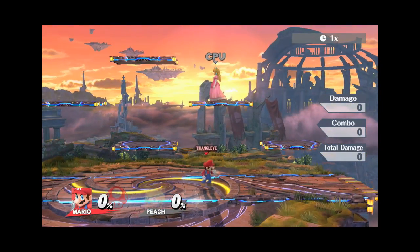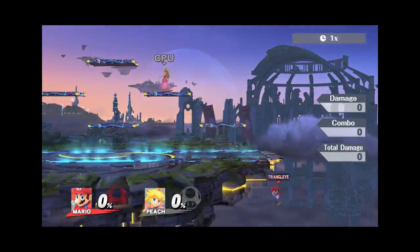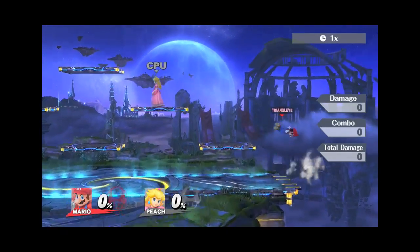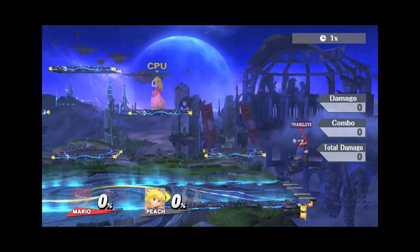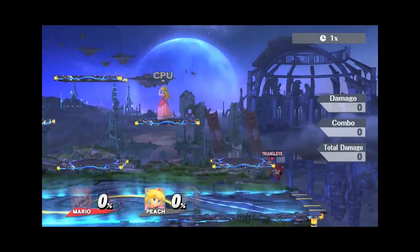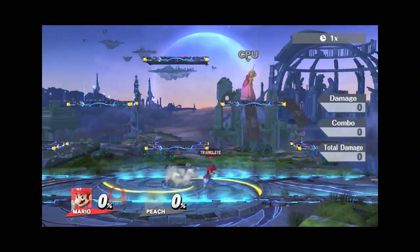One last thing before we go over to the control setup: on the ledge, it's really hard to just fall off without getting a fastfall. But smash buffer makes it really easy — you smash buffer into a roll, and then it leaves you ready to react immediately afterwards. It's a great way to power up and improve your ledge game.